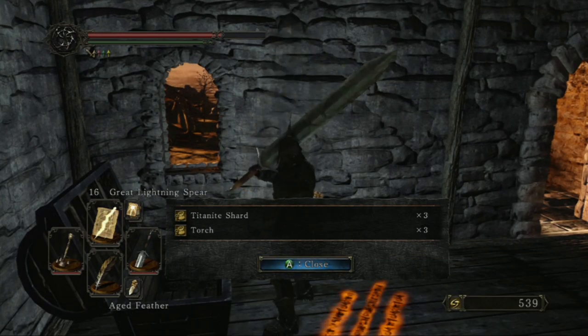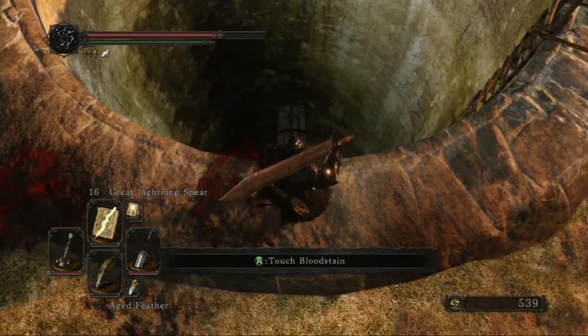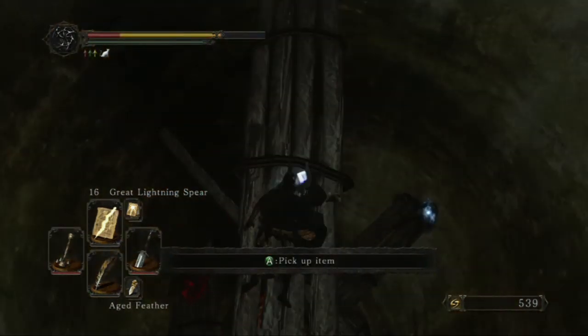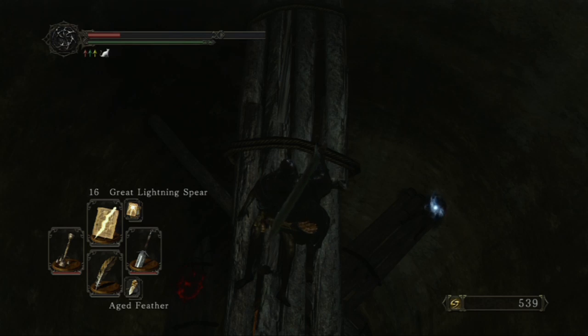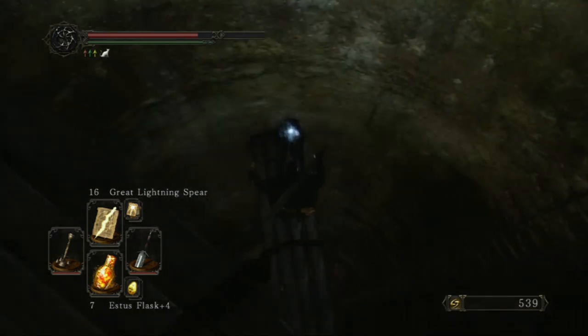Open up this chest and you will see I have three torches and three titanite shards. So every time you use a bonfire ascetic you will not only get a pharaoh's lock stone but also three torches, three titanite shards, and a radiant life gem. Once you equip the cat ring, jump down the hole in the ground and keep going down.